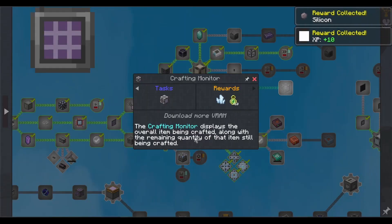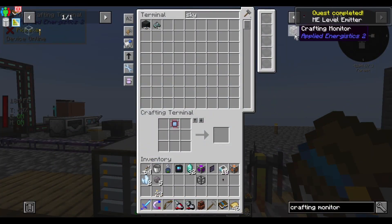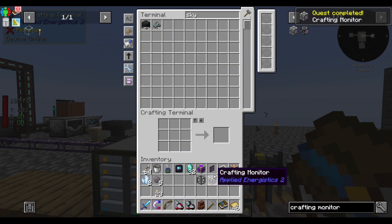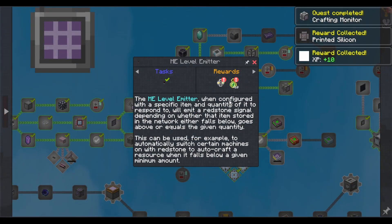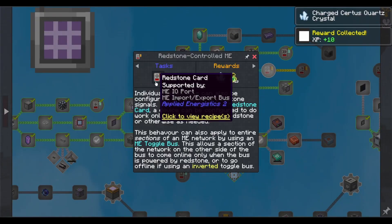Crafting monitor displays the overall item being crafted along with the remaining quantity still being crafted. You need a level emitter which finishes off something else. When configured with a specific item and quantity, the level emitter will emit a redstone signal depending on whether that item stored in the network falls below, goes above, or equals a given quantity. This can be used, for example, to automatically switch certain machines on with redstone to auto-craft a resource when it falls below a given amount. All sorts of auto-shit.